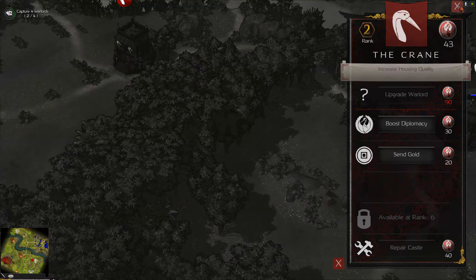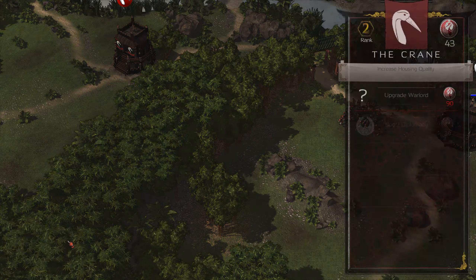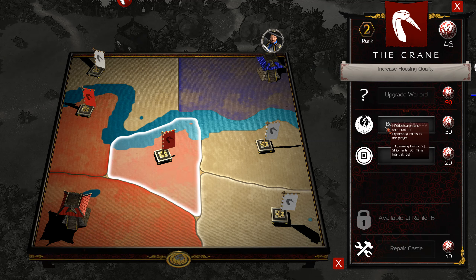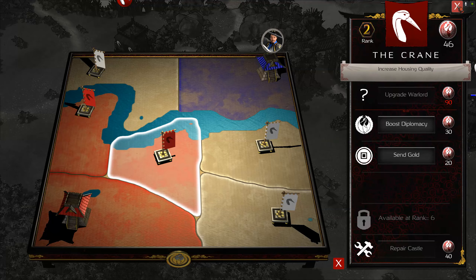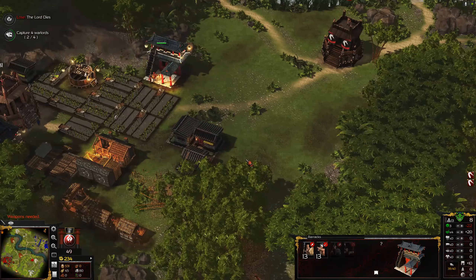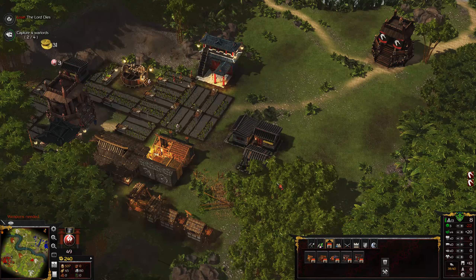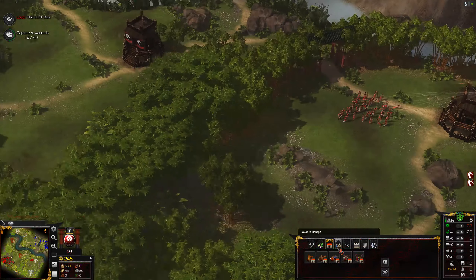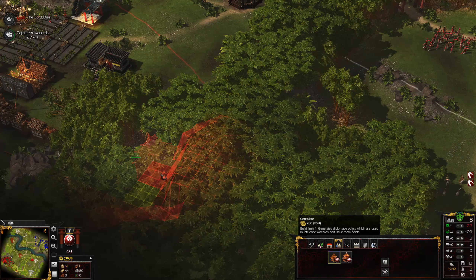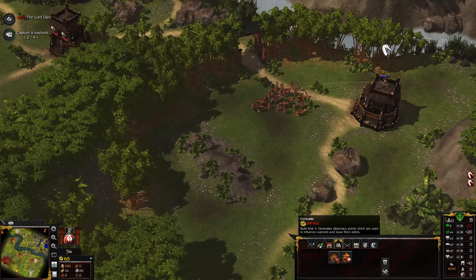We've got rank one. Actually, can I attack him? Lose diplomacy - what's this? Let's just wait a little bit. Weapons needed, highness. Rice is still coming in, good. We can now make another consulate - number two has been built, we can only build four more. Keep killing him - shoot him, keep going lads.